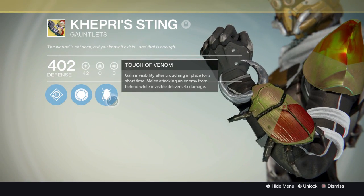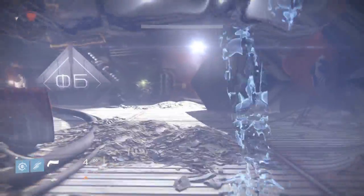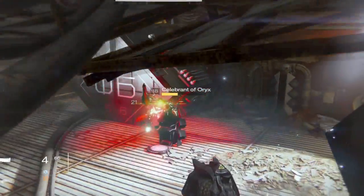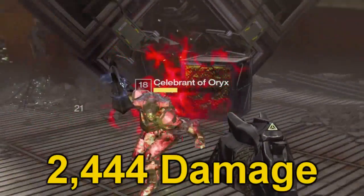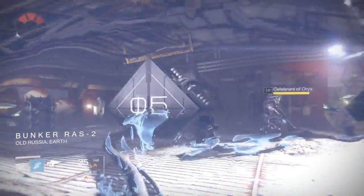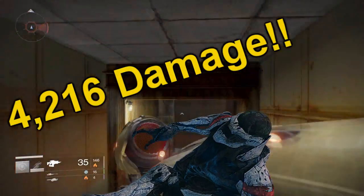Titans and Warlocks would not appreciate seeing how overpowered hunters would be against Crota. Hunters are already a very important role against Crota. Now, from damage tests done in Crota's End normal mode versus level 31 thralls: a normal melee equals 844 damage, a backstab without Kepri Sting equals 2,444 damage, and a melee with the Kepri Sting equals a total of 4,216 damage against a thrall. I love seeing those numbers.